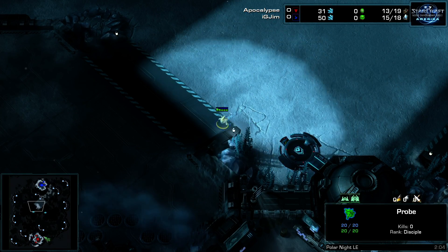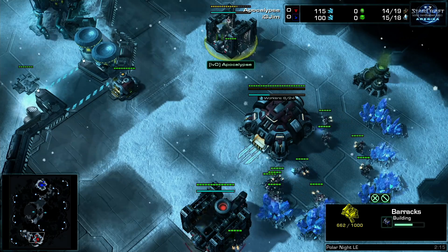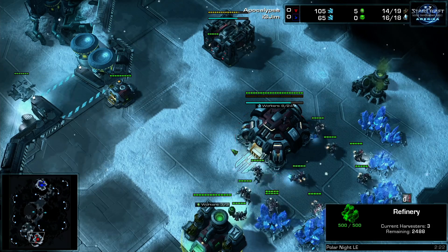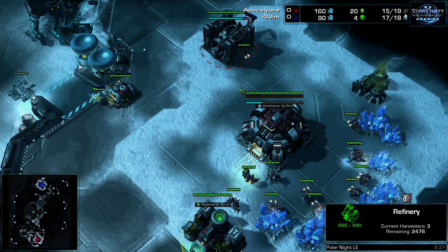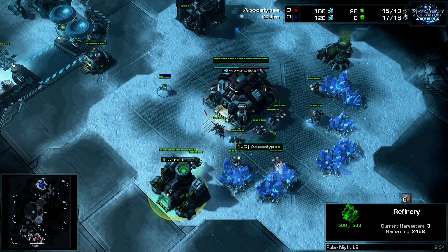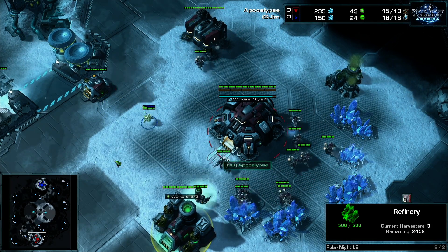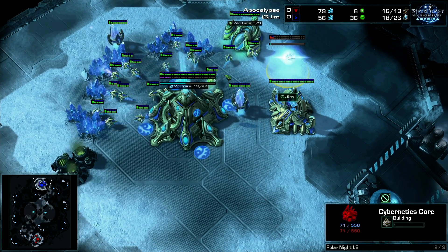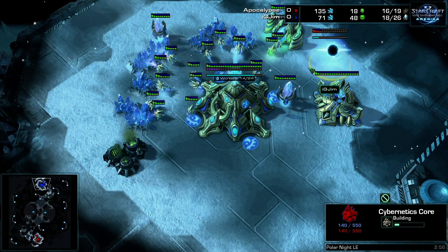Apocalypse has gone for an 11 or 12 barracks and 12 refinery — this is to get your gas timed out as much as possible so you can pop out with a reaper ASAP. It's going to be a reaper expand — we've seen this from him time and again. Jim is starting out very standard, not going for the second assimilator, so he'll be going for some variation of a fast expansion.